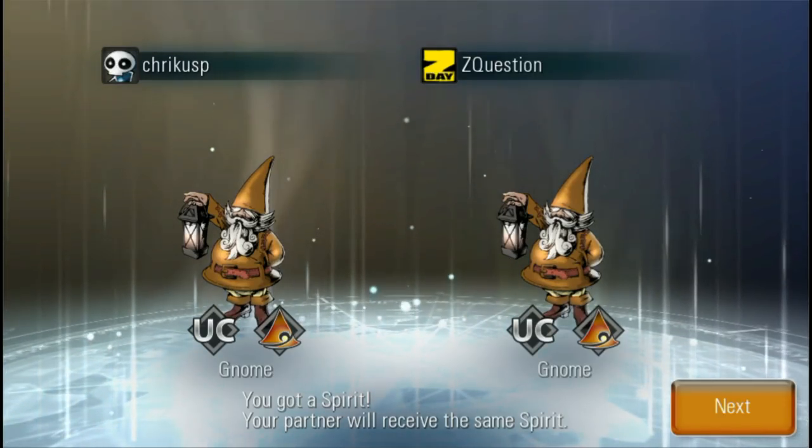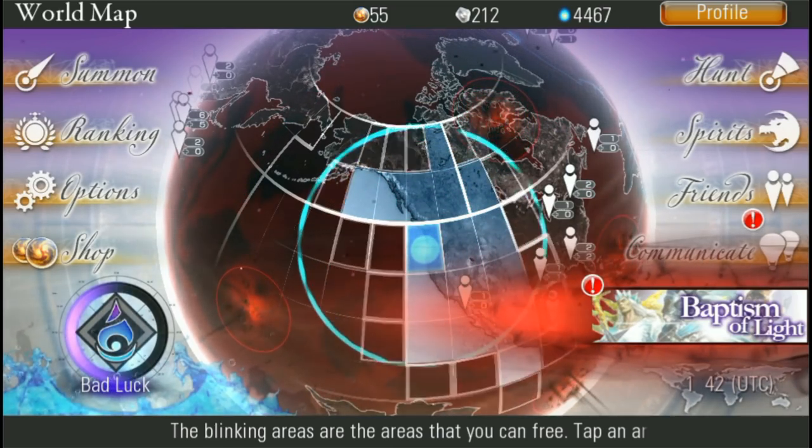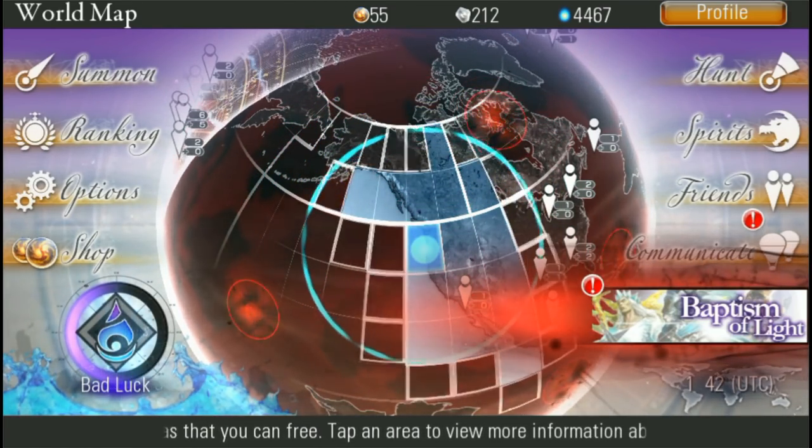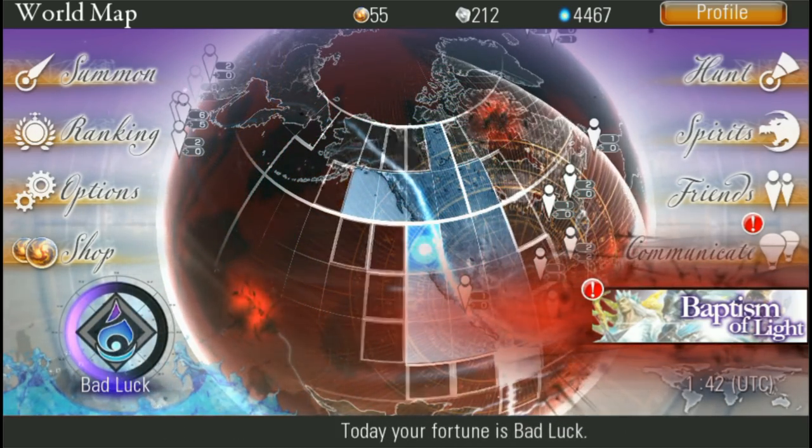We got an uncommon gnome here — I'm probably just going to get rid of that. Here's the game's main menu. There's a lot of different things you can do: there's summoning, you can check your rank, there's options, and the shop to buy more in-game purchase stuff.